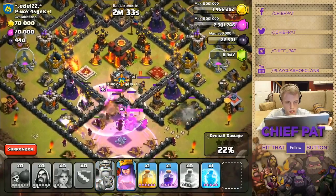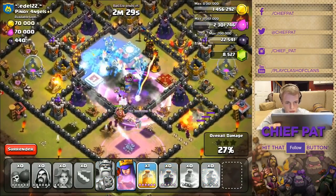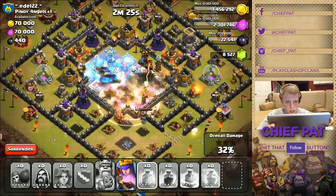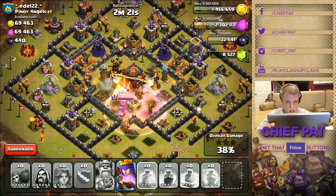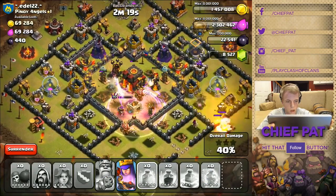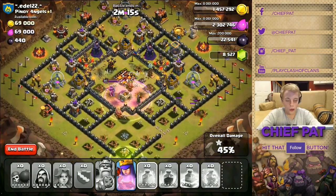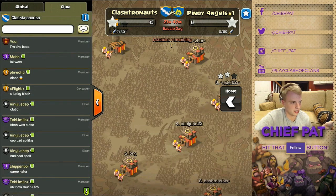My king and queen are gonna have to break through the wall themselves. They broke through — I think those giant bombs are going ham on me. Queen is just chilling outside having a good time. Oh my god, I got saved! Thank god — that was so, so bad. Just another day in the clan, guys.